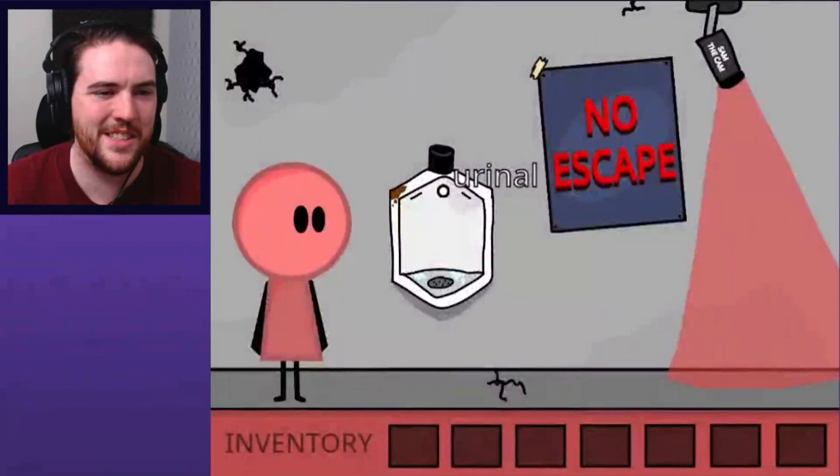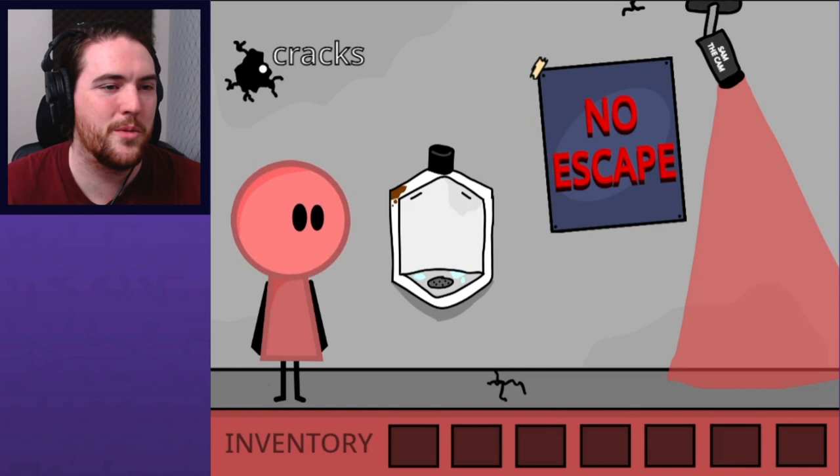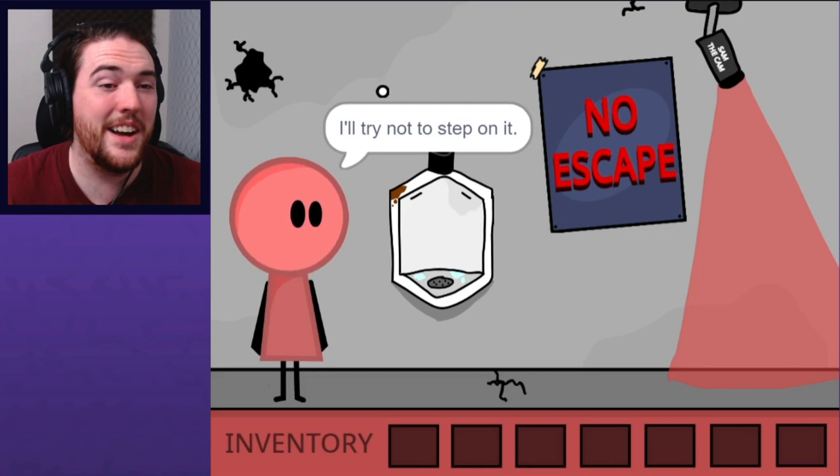Urinal. No escape. This urinal is flawed in many ways — for starters, it doesn't even flush. No auto flushers in this forsaken facility. There's a crack — I'll try not to step on it. "You'd have to go pretty out of your way; I'd be kind of impressed." No escape. Not a very motivational poster, I'd say.